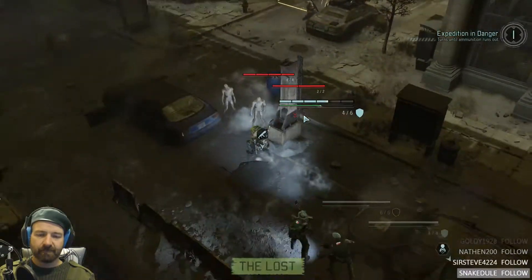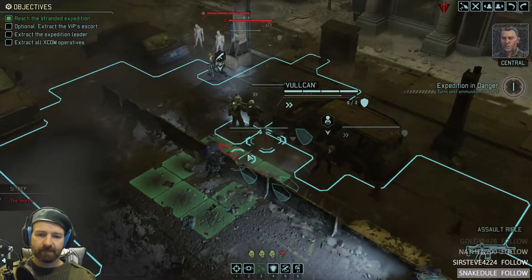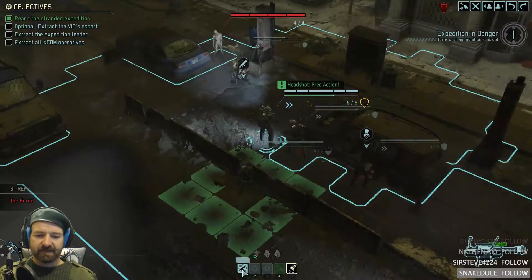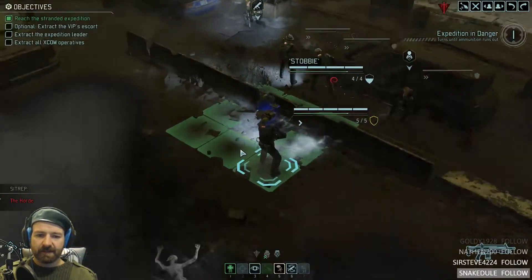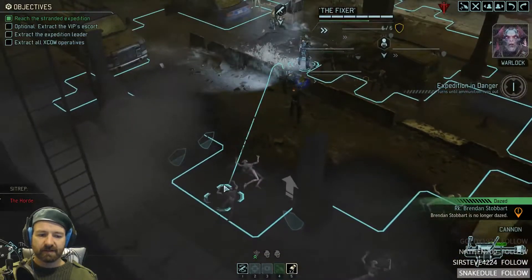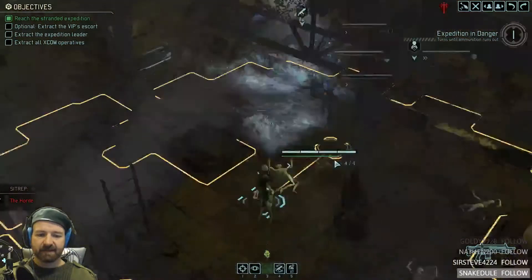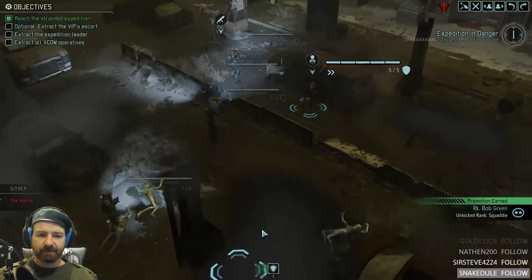Yeah, come on Sean. Firebrand is in position — get back to the entry point for extraction before you get overrun. We're picking up more heat signatures than the sensors can keep up with. We've got a soldier down — get to him before the chosen do. I can just remove the dazed ability. Attack disaster — your aim sucks. Just remove the dazed effect and we've got to shoot and scoot now. Blue move and overwatch on everybody. I had wondered if you would risk coming to save your ally — how courageous of you.